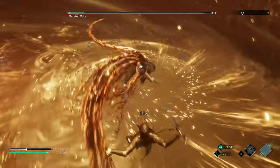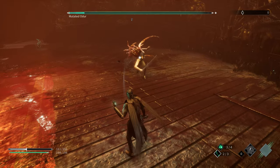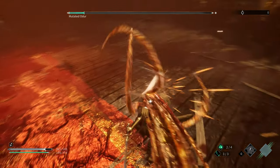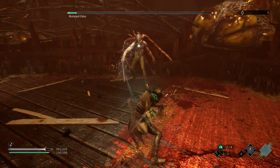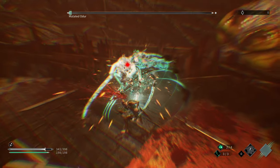The other tricky thing is the 2-hit tentacle attack. The first hit is pretty obvious — it's just a normal parry, no big deal. But the second tentacle is quite delayed, so you got to be careful with that.